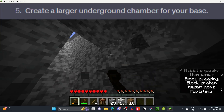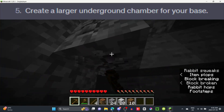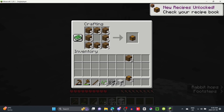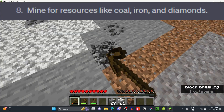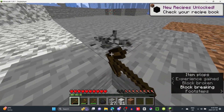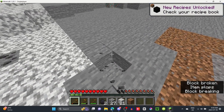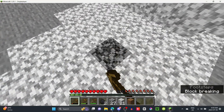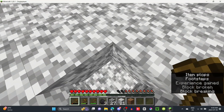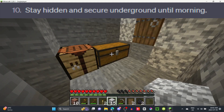Step 5 wanted me to make a larger underground chamber, but I completely skipped it. For step 6 I made a chest for storage, planted my crops, and mined coal. But there was one thing I couldn't do — creating an enchantment table — because I was not about to spend a few hours looking for diamonds. So I did the last step and stayed in my underground base.